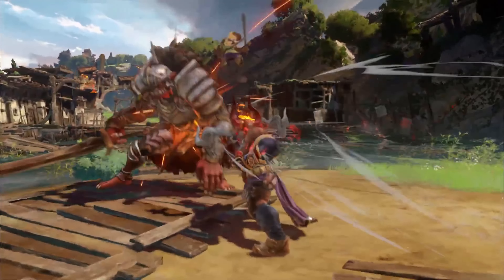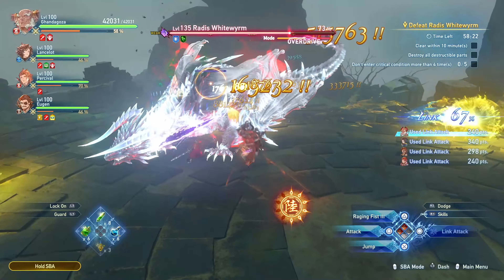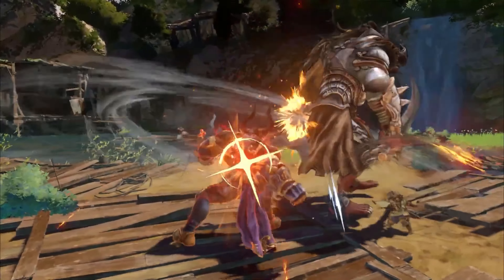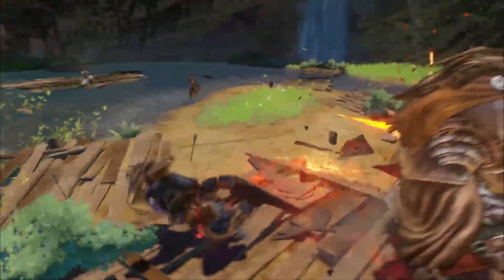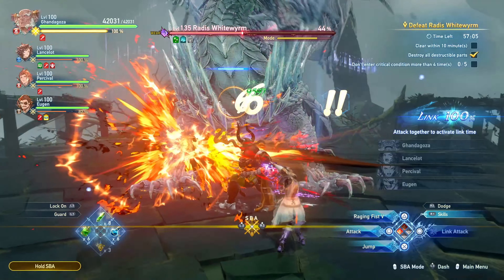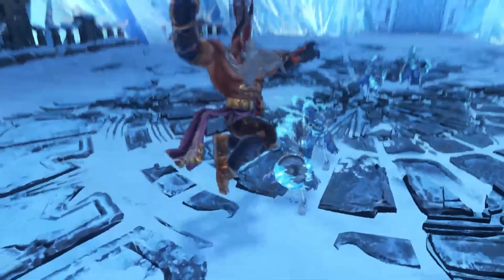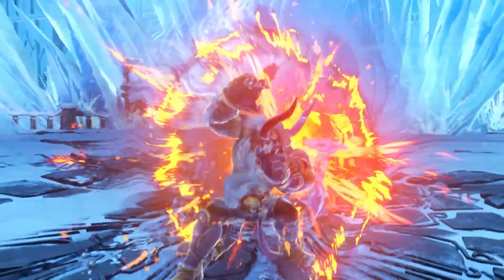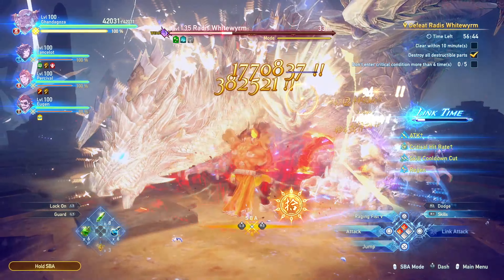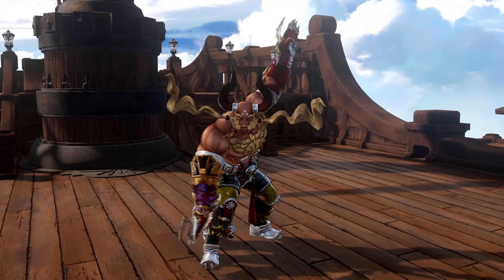Gandagoza is one of the slowest characters in Granblue Fantasy Reeling, relying on his martial arts to throw devastating blows with his raging fists. If you like a bulky character that is all about going in and charging up a big powerful punch to blow through the enemy's HP, then you're going to love Gandagoza. In this video I will be going over all the skills, weapons, sigils and overall optimizations so you can get the most out of Gandagoza and his build. My name is Dark Hero and let's get started.